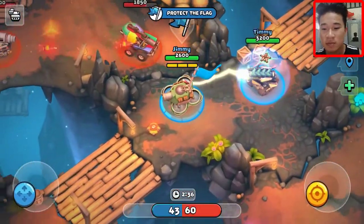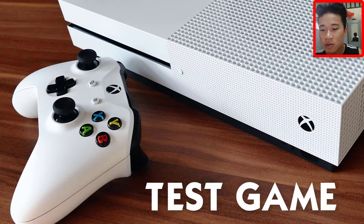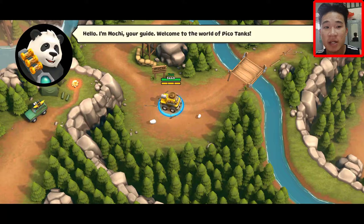Let's try and save this game. This game has 3 modes — there's the main 3 modes: Hold the Flag, Set the Cargo, and Team Deathmatch.